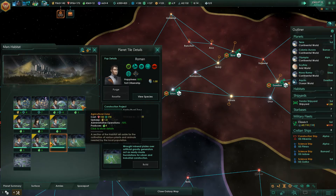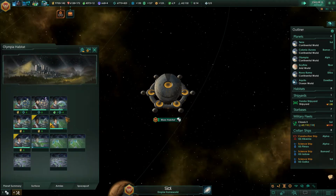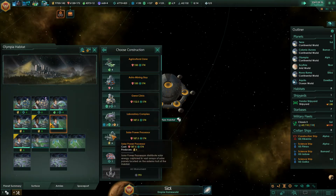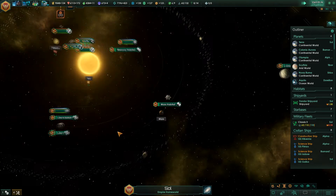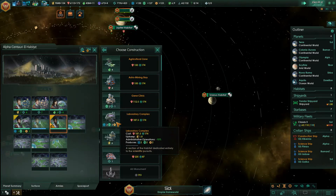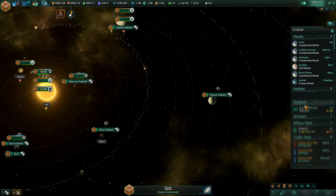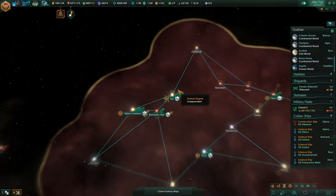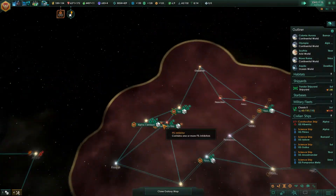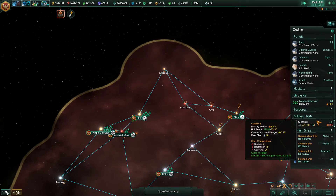I don't build upgradable buildings in habitats. I just build — Mars will feed the galaxy, in agricultural zones. Which I find almost as entertaining as mining Uranus. We're just growing quite tall — quite tall indeed.